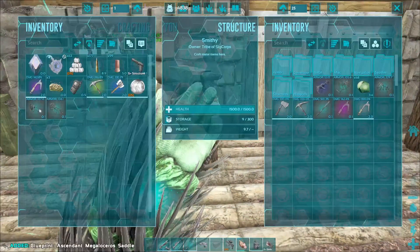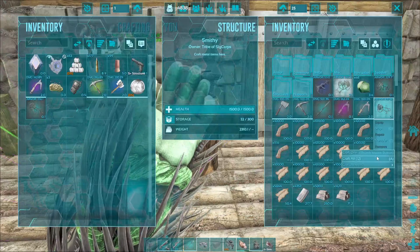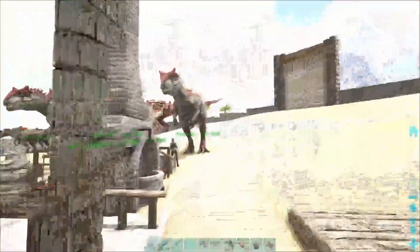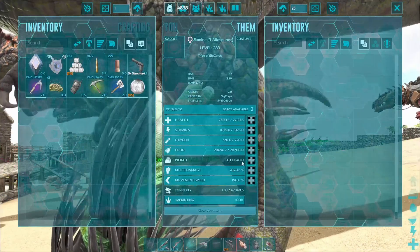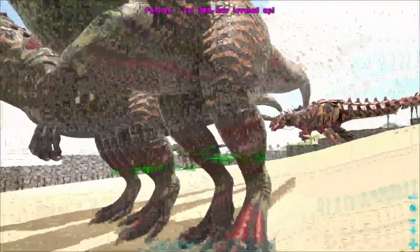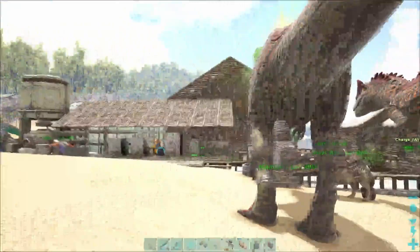Okay, I mean if you look at them they do look real close. I can make 25 of those, fiber hide — yeah whatever. Give me 12, that's fine. But anyway, fully imprinted, 27.1k health, 2077 melee damage. Looks about 6k pumps. So these are our aloes and we're going to take them out once I get some saddles made of the proper type.